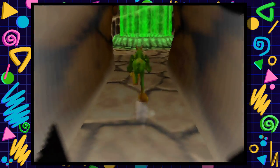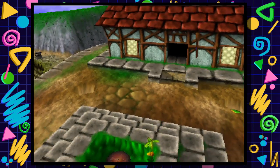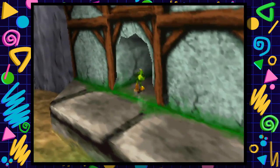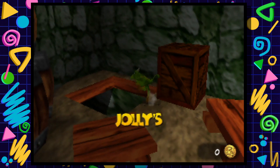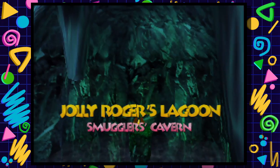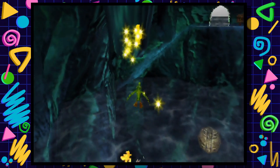We officially have four more jiggies left to get. We missed like three here in Jolly Roger's Lagoon so there's still some work to do. I know where one of them is. Actually, what we're going to have to do is head on over to Hail Fire Peaks for that. I'm pretty sure we could just stay in Hail Fire Peaks and get the jiggy. Either way, that's jiggy number 87 - that's awesome!